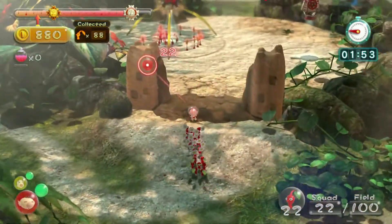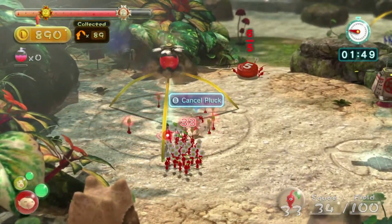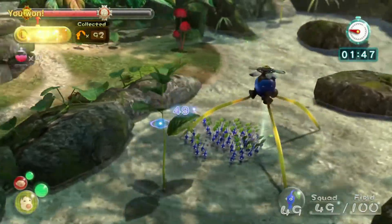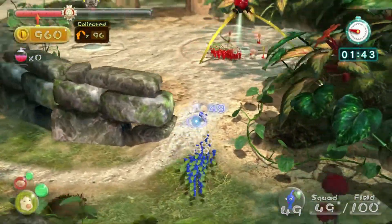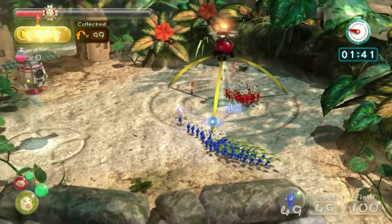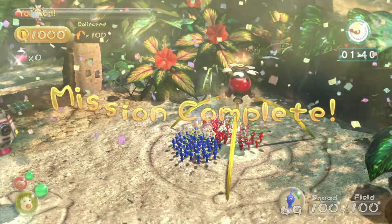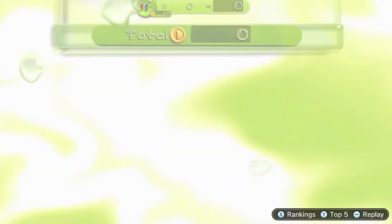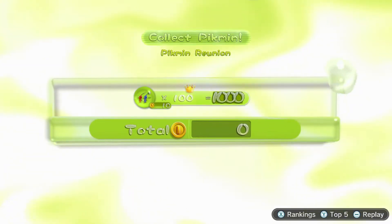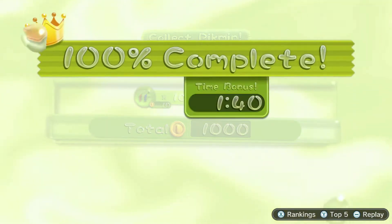We'll just go ahead and check on these guys. We're going to start plucking the rest of these red Pikmin - Louie, I'll let you come out and help if you like. I believe we got all of the Pikmin plucked - all of the Pikmin in our squad. Okay - we got all 100 Pikmin! That's what we need to accomplish our goal.